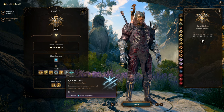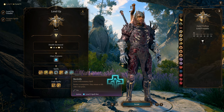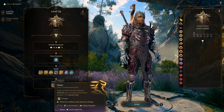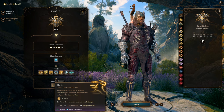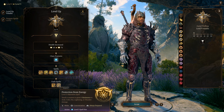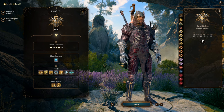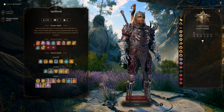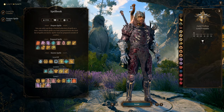Remove Curse removes curses and hexes — useful in certain game moments, and this build will definitely use it at the Mirror of Loss. Revivify revives characters at 1 hit point. Haste gives an extra action, plus 2 AC, and doubles movement speed — Oath of Vengeance characters can cast this freely. Protection from Energy gives resistance to acid, cold, fire, lightning, or thunder. I'll slot in Magic Weapon and Blinding Smite.